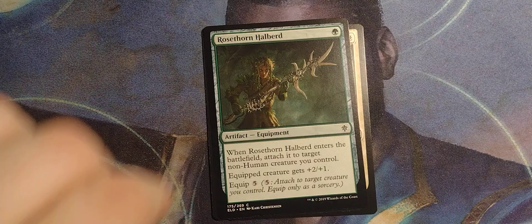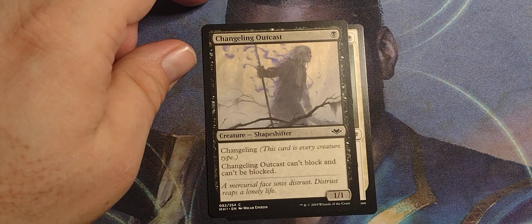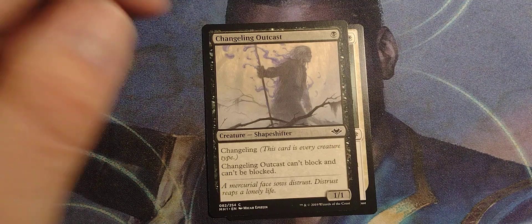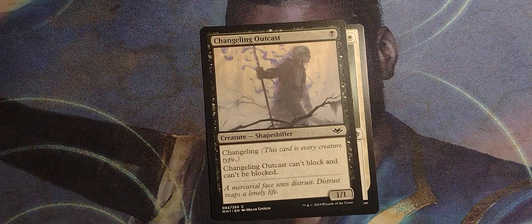Rose Thorn Halberd — single drop artifact for two, so 2/1. I do like that. Changeling Outcast — first round, and a creature can't block or be blocked. So you could send them out to attack and they'll just zip right through.